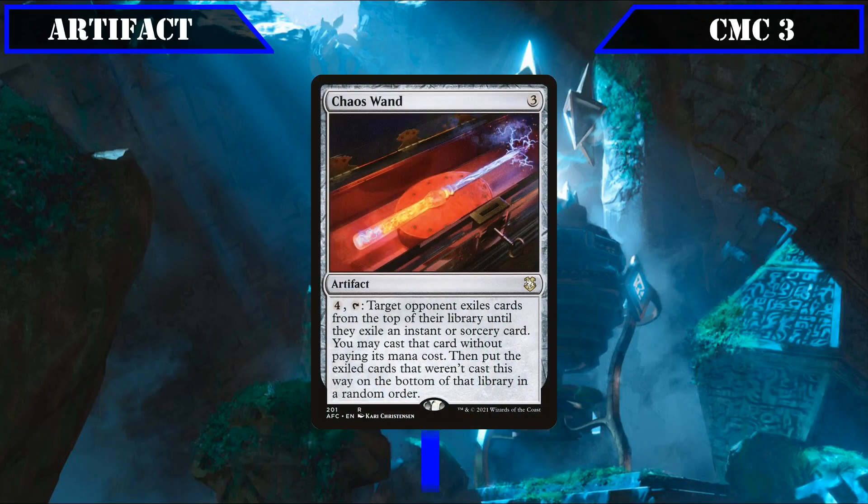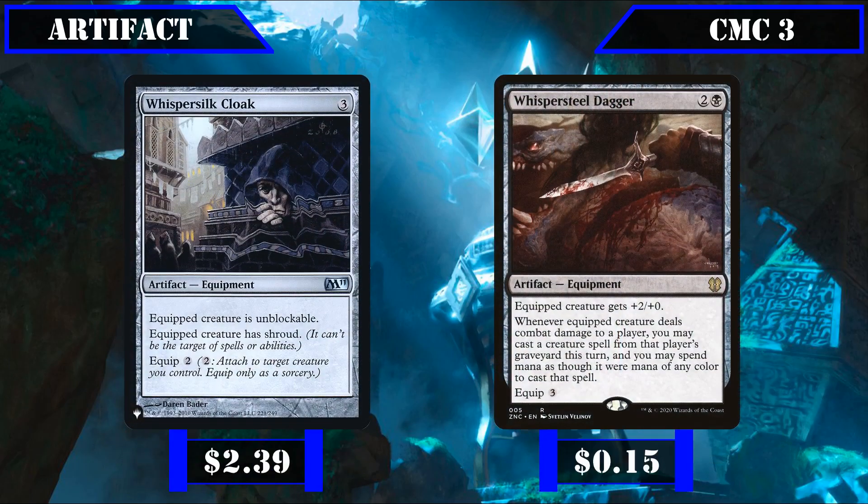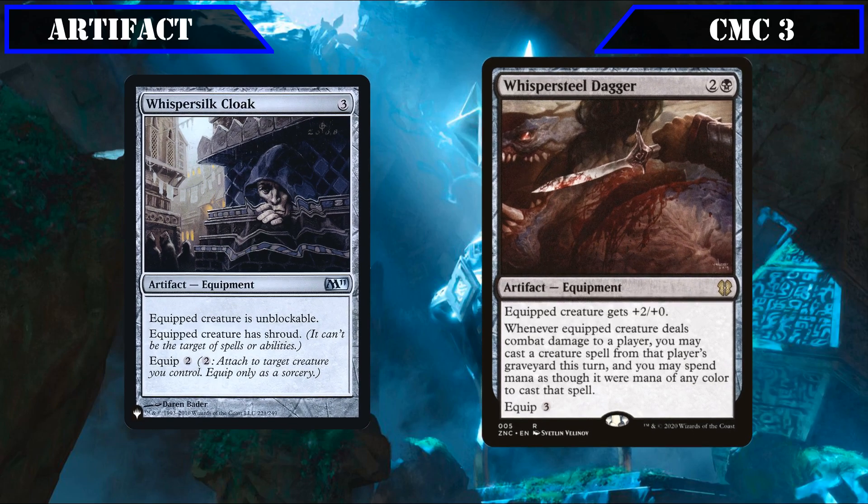Chaos Wand lets us pay 4 and tap it to exile cards off the top of target opponent's deck until we hit an instant or sorcery, letting us cast it for free and sending all other exiled cards to the bottom — a means to dig through and steal our opponents' cards turn after turn. Whisper Silk Cloak equips for 2 and grants Shroud and makes the equipped creature unblockable, ensuring our creatures can get in for damage while being protected from removal. Whisper Steel Dagger equips for 3, gives plus 2 plus 0, and whenever the equipped creature deals combat damage to a player, lets us cast a creature from their graveyard until end of turn with mana of any color.